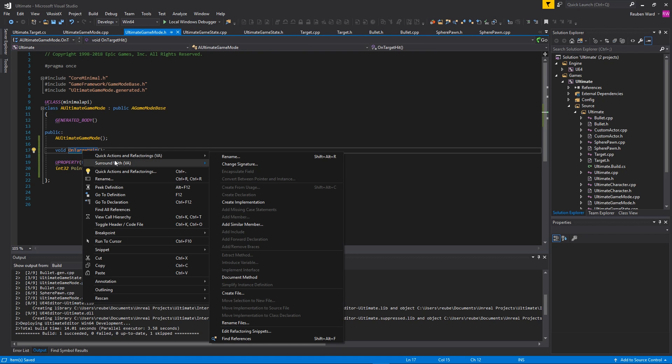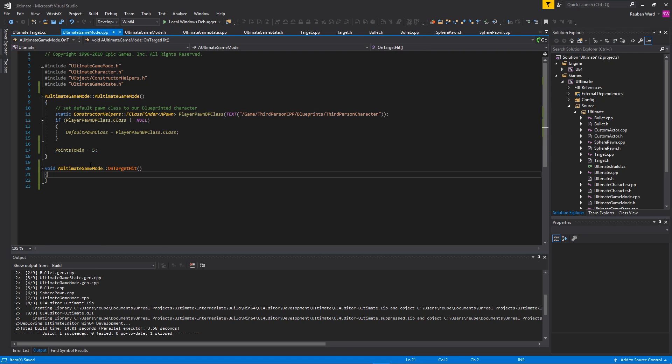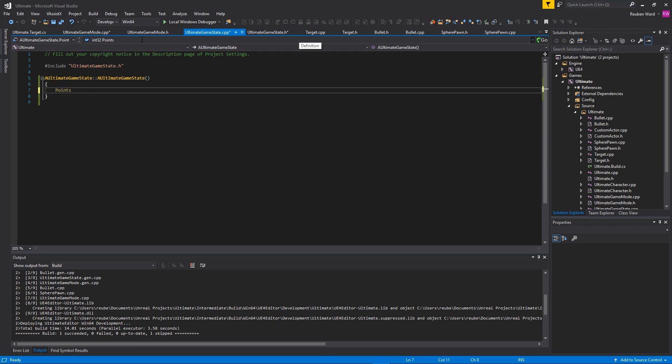When the player hits a target we want to give the player a point, but where are we going to store the player's points? The game mode stores rules about the game and the game state stores the current state of the game — AKA how many points do we currently have. So it would be perfect to store that inside of the game state. I'll add an int32 called Points inside of the game state, and set its default value to zero because we wouldn't want the player to start with any points.